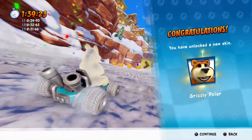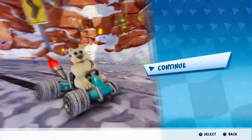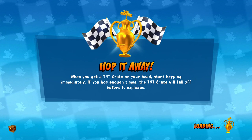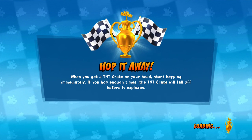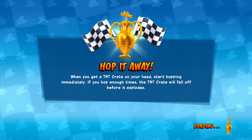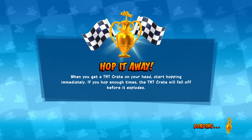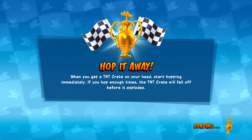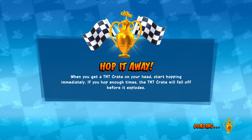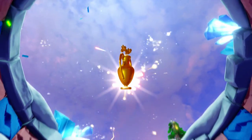We unlock a new skin — it's Grizzly Polar. That's great. That was more on track with what I'm expecting, so we are good to move forward. Hopefully do a little bit better from here on out in Glacier Park. There's still three more tracks we need to tackle for those trophies. There's another frozen-type track and then two other very different courses. Right now we get our first trophy of the day with Polar.